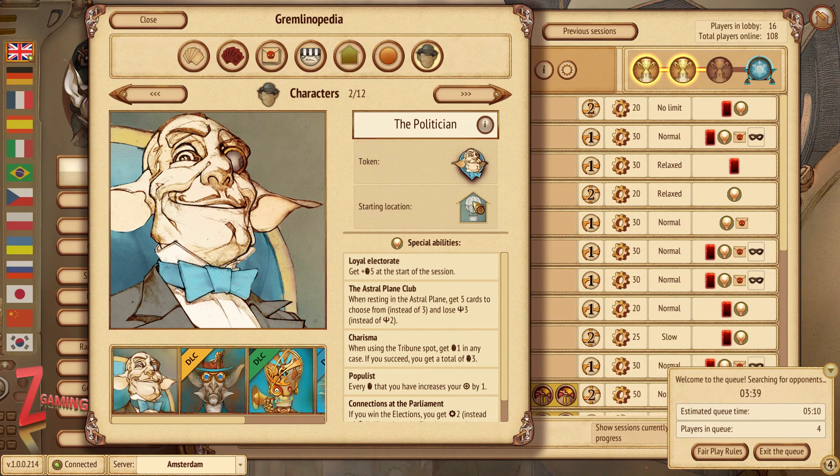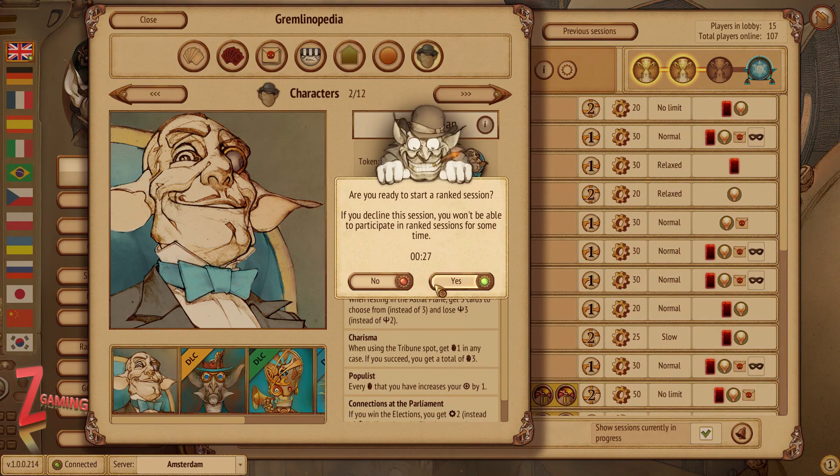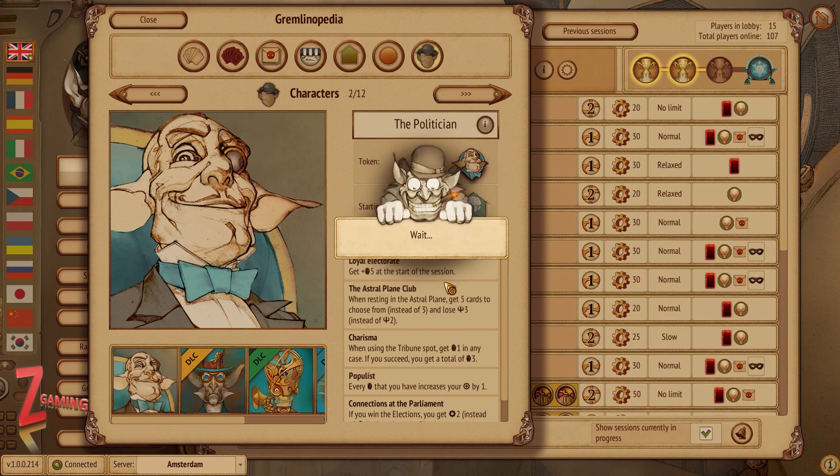The politician starts at this location on the map. Loyal electorate gets you five votes at the start of the session. The Astral Plane Club: when resting in the astral plane, you get five cards to choose from instead of three and lose three malice instead of two. It's very rare that people will skip a turn, but — oh look, we get to start the game! We won't visit all the characters; we may point out the ones that are in the game.